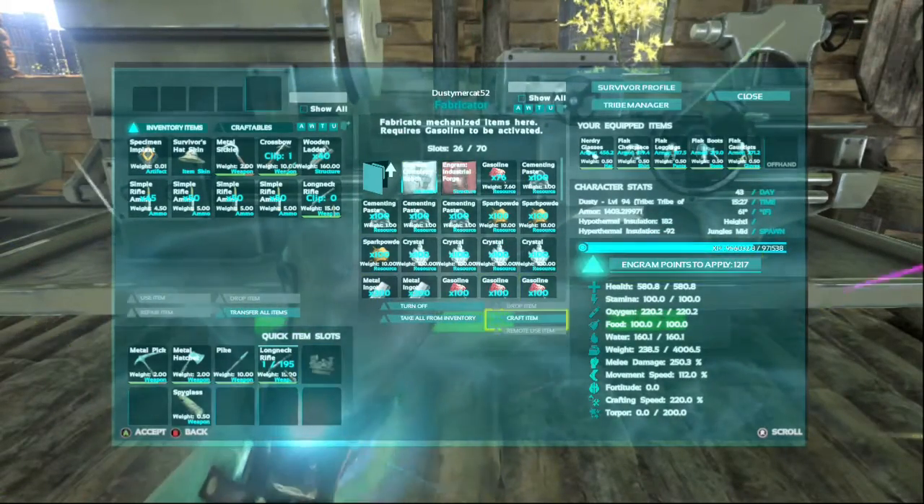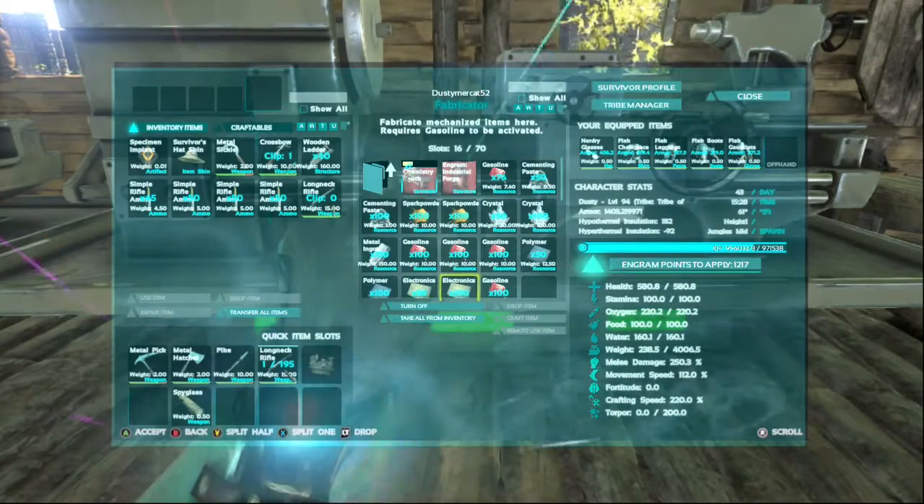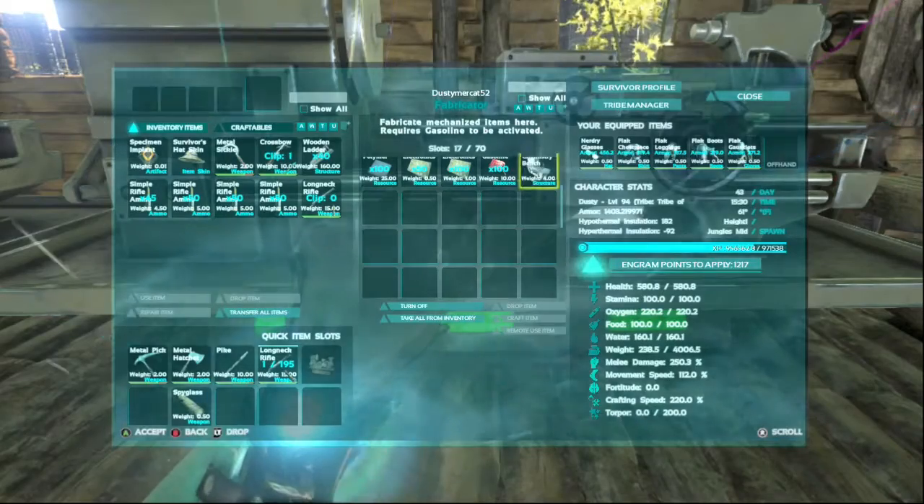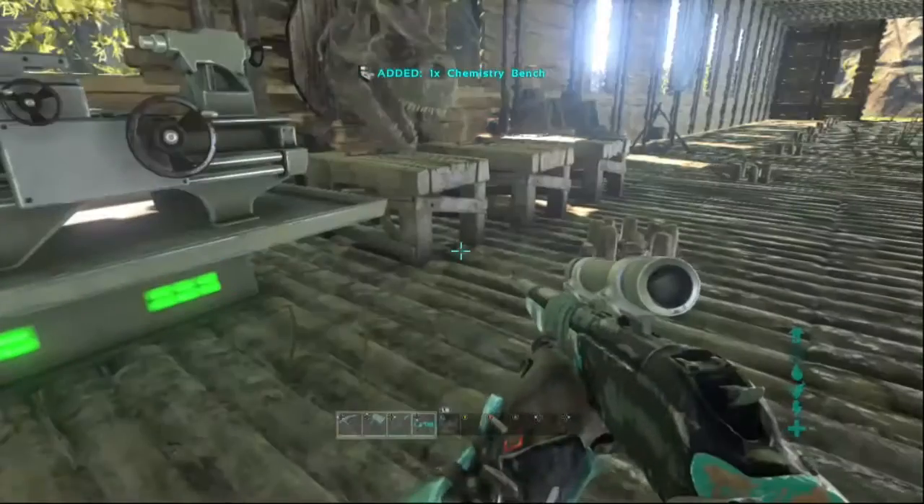From what I've heard, I'm pretty sure it's just like a super mortar and pestle. It's supposed to make more resources, but it costs a little bit more, and it makes them extremely fast.